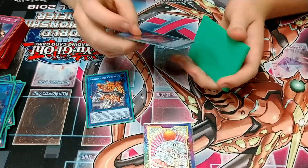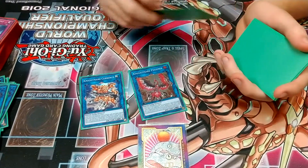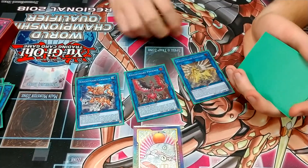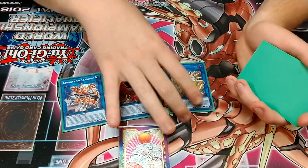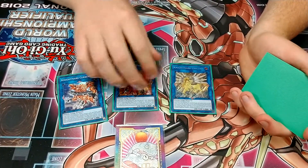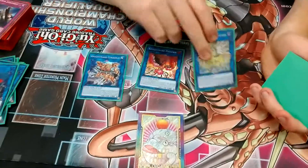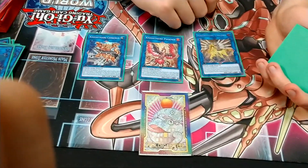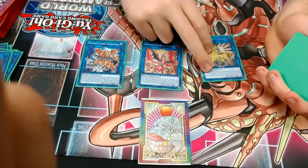Other Link Monsters — I run a couple of the Nightmares just to help with a bit of spot removal. I run one Cerberus, one Phoenix, one Unicorn. Unicorn is probably the card I would take out for another Totally Awesome — you just really don't go into her. If you're going to be in a position to make Unicorn, you'd just rather make your other Link Monsters. So you really just never go into her.